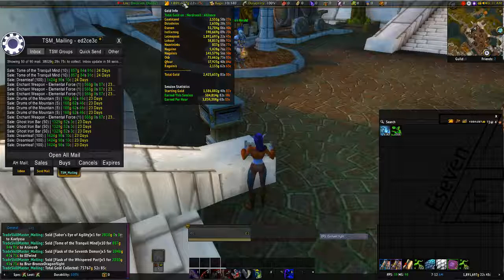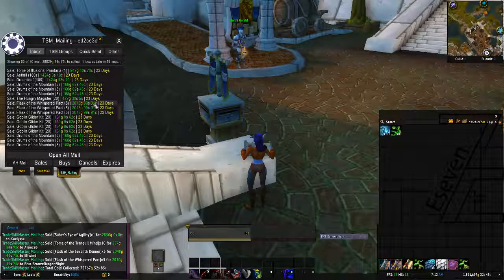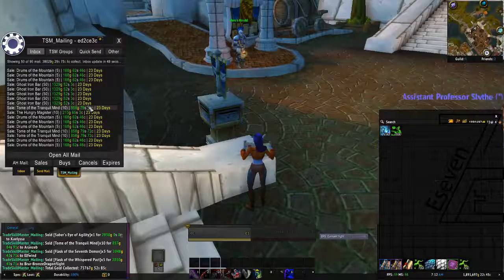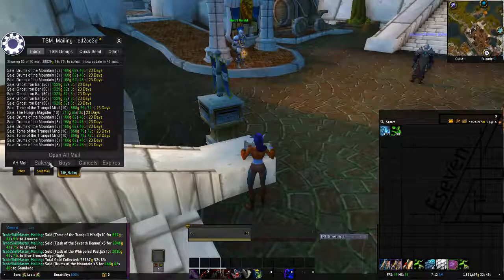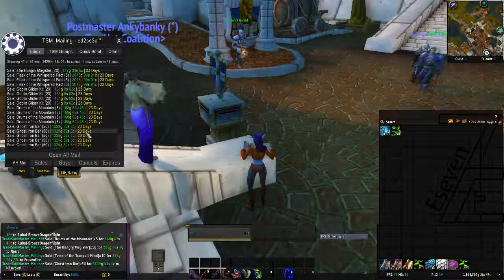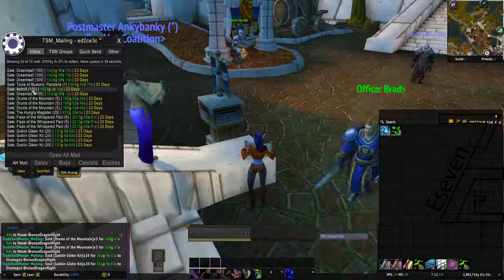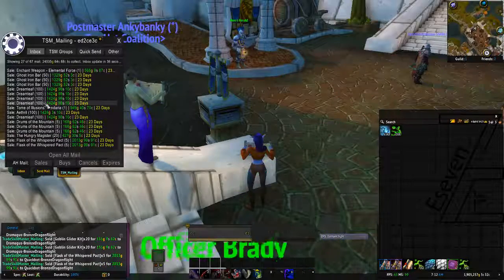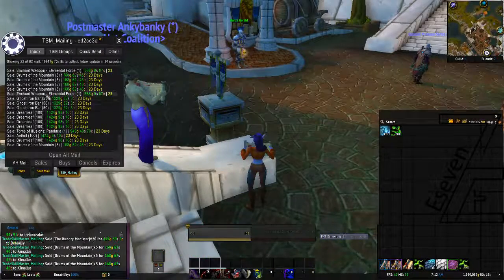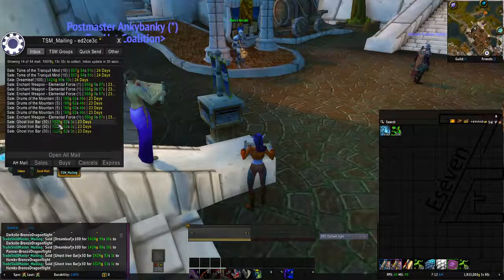On this page we have 38,000 — again drums, Ghost Iron, some Goblin Gliders, more drums, some flasks, herbs, Tome of Illusion.